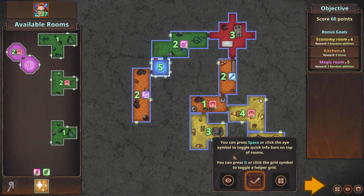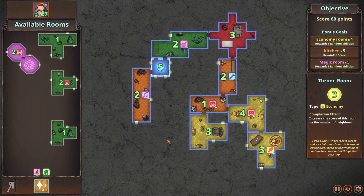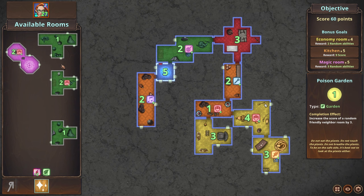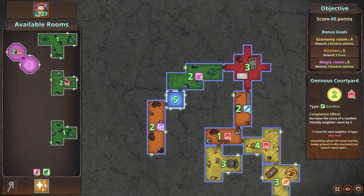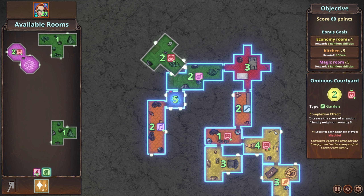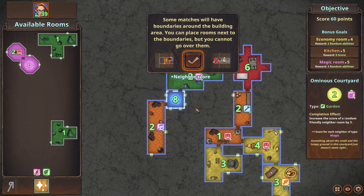Press Space or click the 'i' symbol to toggle quick info bars on top of the rooms. If I press Space you can see exactly what's going on — I personally feel it's very useful to have that on, as the information is extremely valuable. You can also press G or click the grid symbol to toggle a helper grid. I'm going to toggle that off for the moment. Let me try to get a garden room — boom, there we go! We get a neighbor score, and look at that neighbor score just increasing.